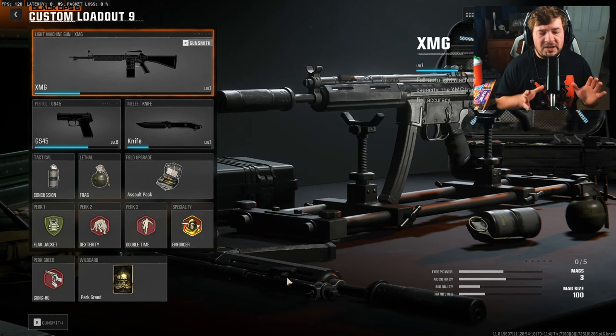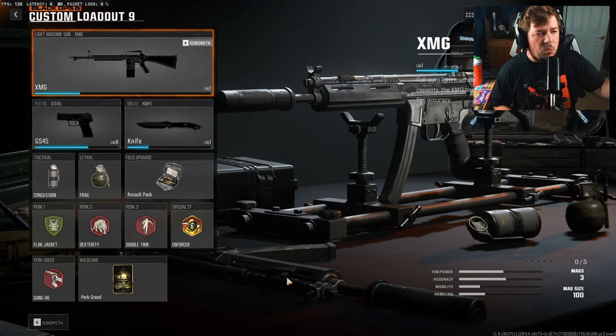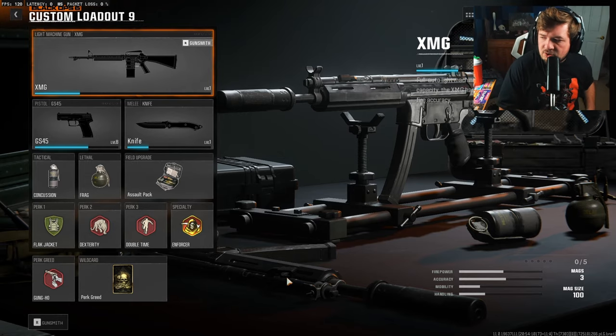I'm going to be sharing some of my favorite weapon builds here in the Black Ops 6 beta. We still have some weapons coming in weekend number two, but since a lot of people on the channel are playing the beta right now, I wanted to share what I've been cooking up. First and foremost, I want to quickly share what I'm running for my perks and wildcard, because that's one of the most common questions I get asked in Black Ops 6.